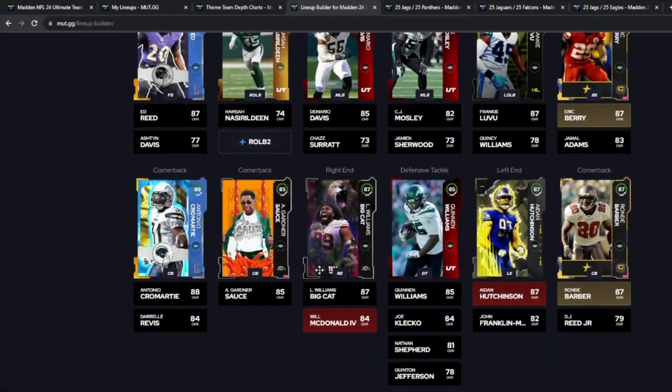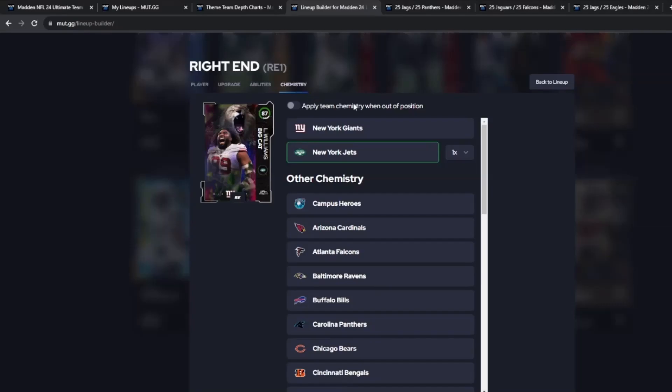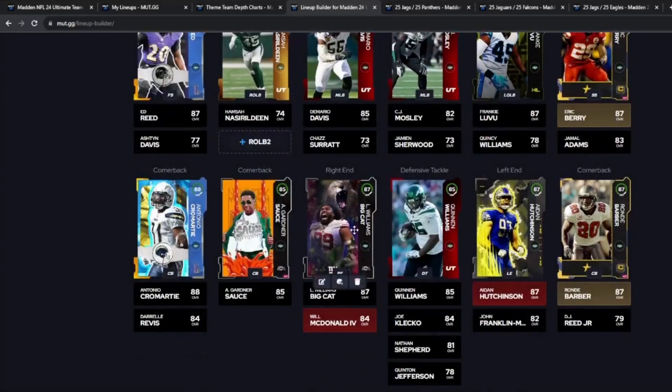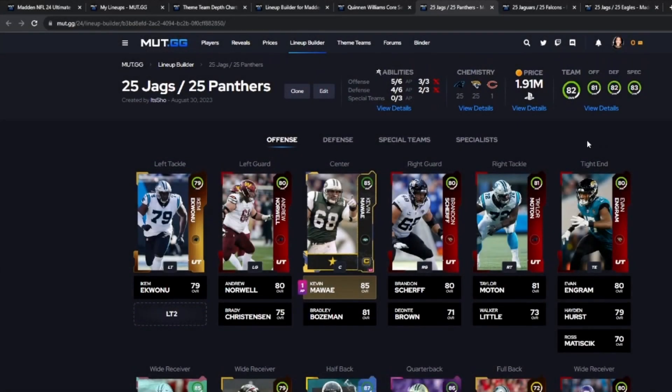You can actually see what cards you'll need at what positions and all of that — it shows you exactly what you need and where they go. Say for instance you want to add Big Cat but you're playing defensive and don't want him at D-tackle. On MUT.GG you click 'apply team chemistry when out of position,' then slide him to D-tackle. I said it backwards but y'all get my point.